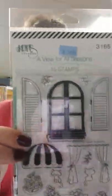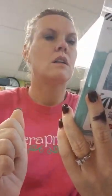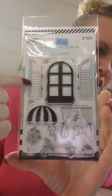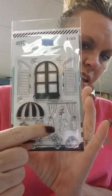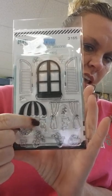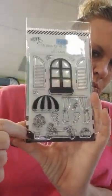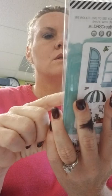Here's a fun window stamp — I love that they can look out or look in. This is called A View for All Seasons. You've got just the window, and you can add shutters open or closed, a little awning, curtains, a cat facing away or facing you, a flower box, pumpkins in the window, additional flowers with a pot, some holly, brick, and leaves. There is a coordinating die.